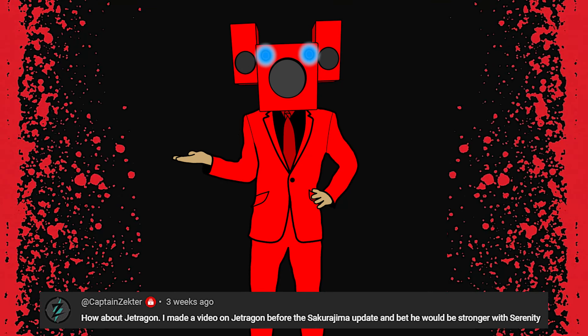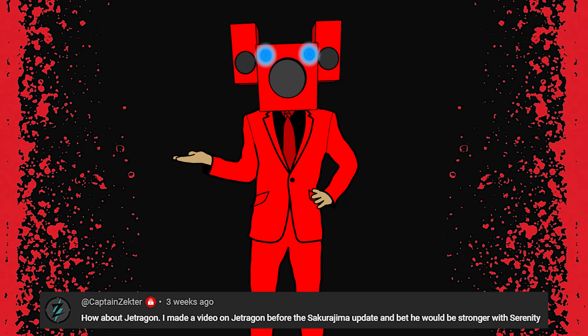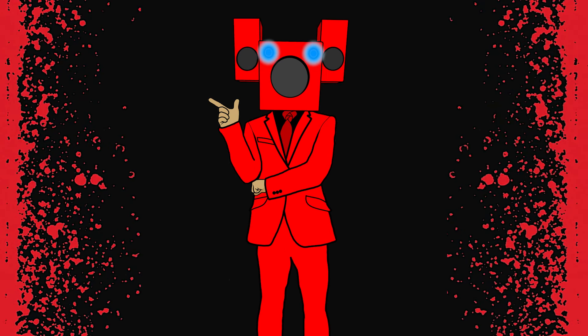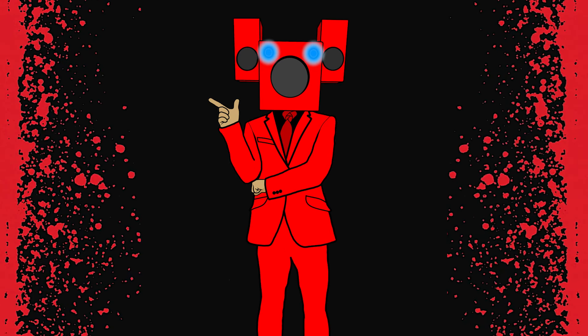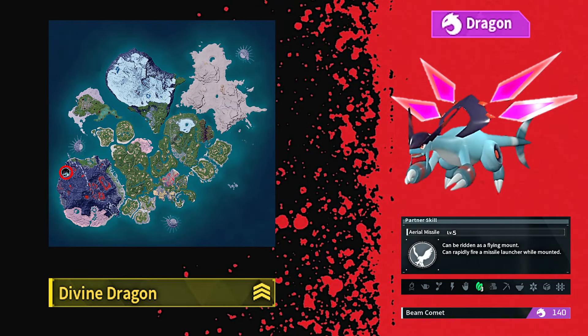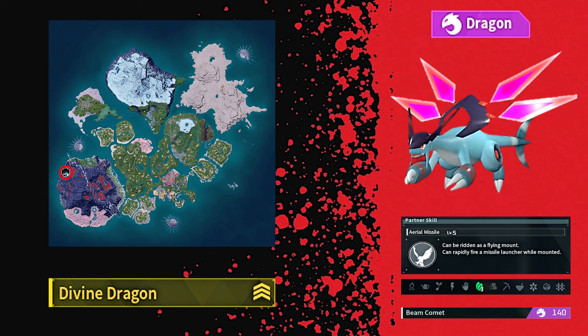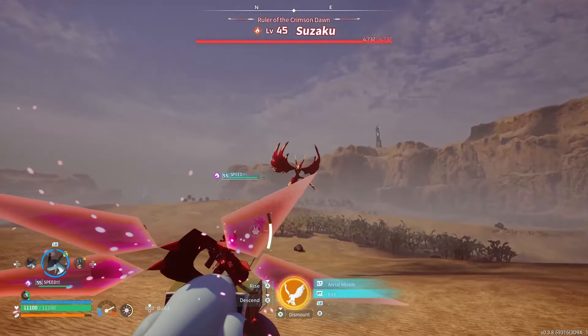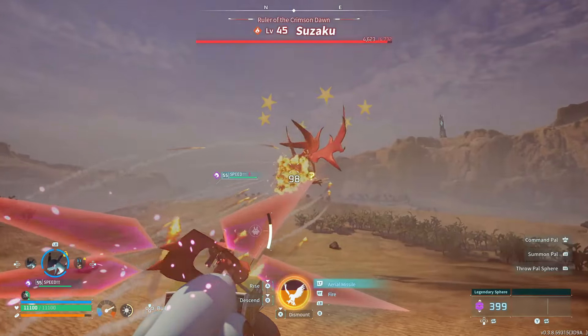Quick shout out to the individual who asked in the comments of one of my previous videos for this upgrade guide to be made. Before we can start upgrading Jet Dragon, we need to go over some of the basics. Jet Dragon is a pure dragon type pal that can only be found as a boss at level 55 on the far west side of the volcano. Once you've unlocked their saddle at level 50, you'll be able to use Jet Dragon as a flying mount along with being able to rapidly fire missiles from their back while mounted.